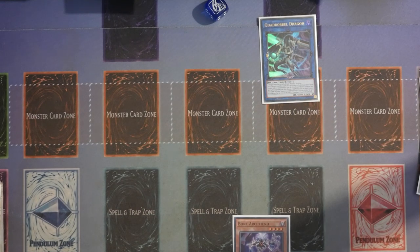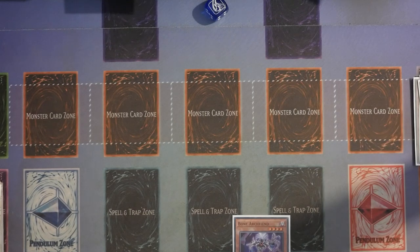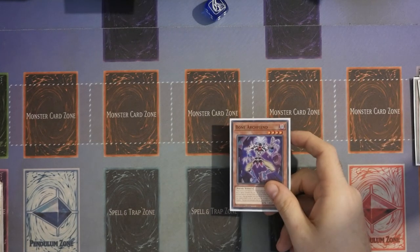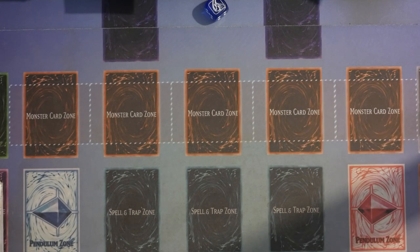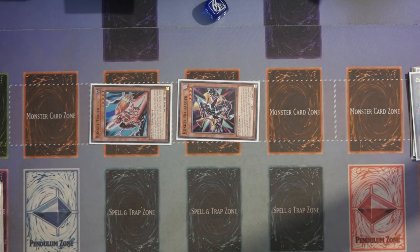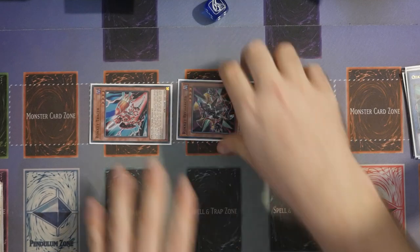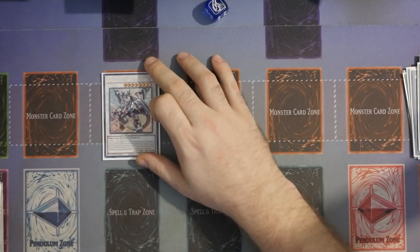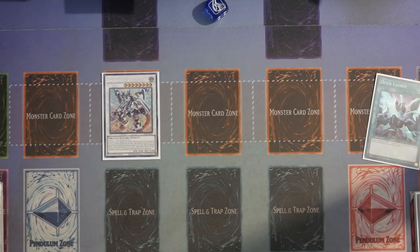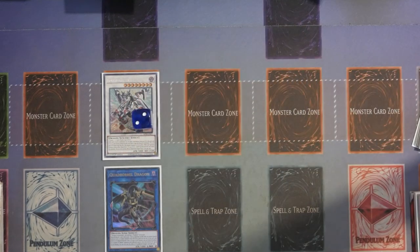Then you link both Rocket and Recharger together and go into Quad Boral. Use Quad Boral's effect: you get to discard a card and target one face-up monster on the field — this card itself. It locks you into Special Summoning Link 2 or lower for the rest of the turn, but that doesn't matter. If this card was destroyed and the targeted card was a Link Monster, you get to bring back monsters from the graveyard up to its Link rating. So you're going to discard the Bone Archfiend and summon back Rocket Recharger and Tracer. Going into Quad Boral gives you two negates and also puts an extra card on the board that Bone Archfiend can send. Synchro Summon these two together to go into Boralode Savage Dragon, use its effect to add back Quad Boral, putting two counters on Savage so it now has two negates.